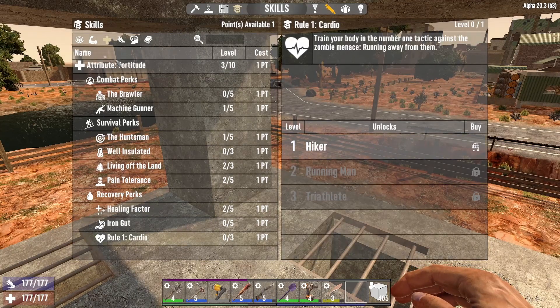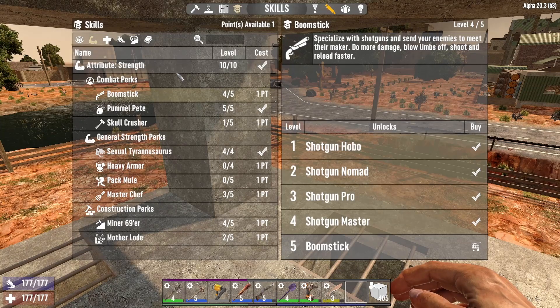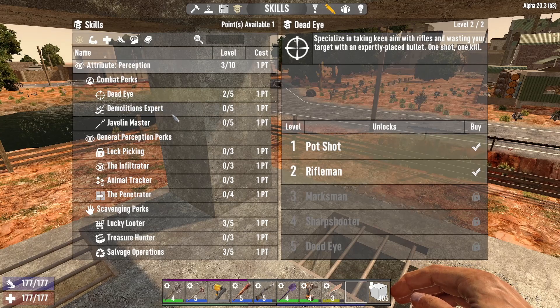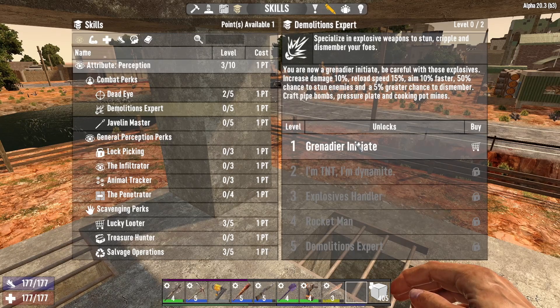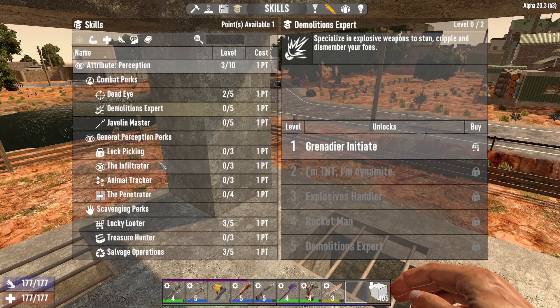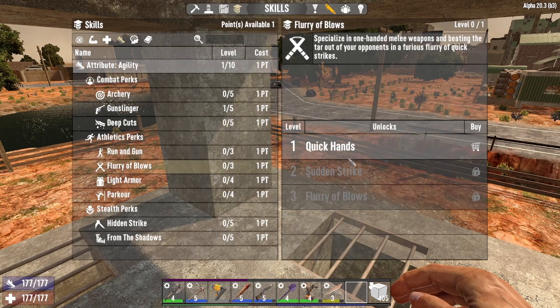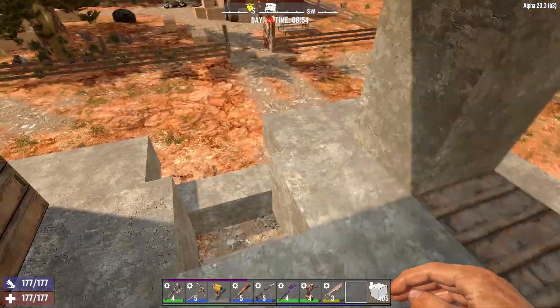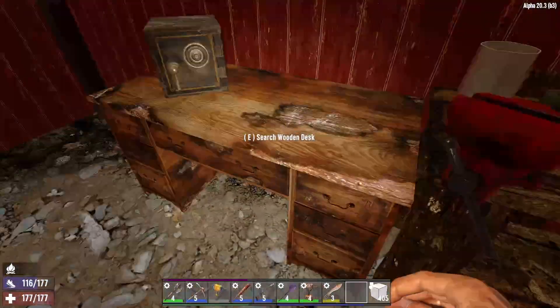Oh, this is level three pain tolerance. What's the huntsman? Oh, we should have used that a long time ago. Quick healer, cardio, iron gut - none of that would really be useful. I suppose we can max out boomstick - fire rate and reload, and leg shots cripple. That's with the shotgun - will that really help us here? We can max out the shotgun stuff. What else can we do? We could do this and try to craft some explosives, we definitely have the gunpowder for it. We can craft pipe bombs, pressure plate and cooking pot mines - pipe bombs might be kind of nice. We could also go with one in the penetrator perk. We could do this and make level three machine guns. We're wasting a lot of time here - let's just go flurry of blows for the bat.